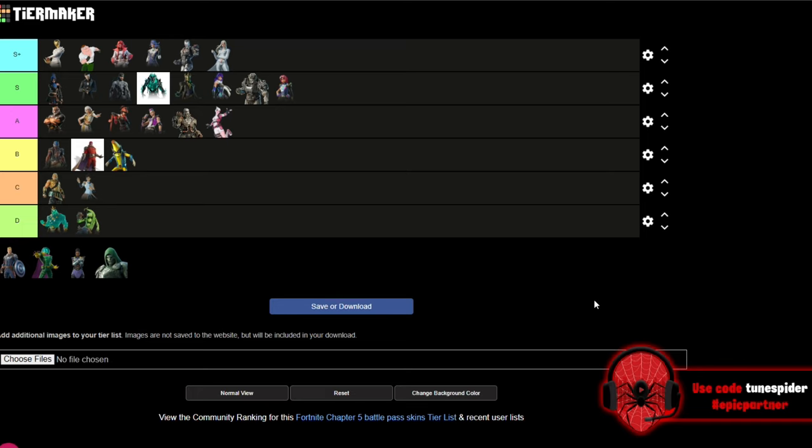Up next is Emma Frost — for sure going S Plus. The base version, the diamond form, the dark look for Emma Frost — all of it just looks so good. They did such a good job with her skin. It's hard to mess up Emma Frost, but overall going in S Plus.